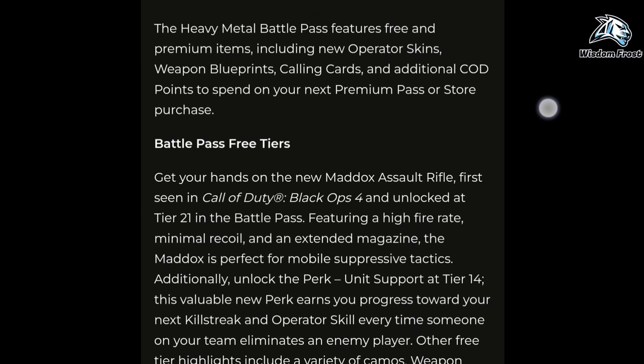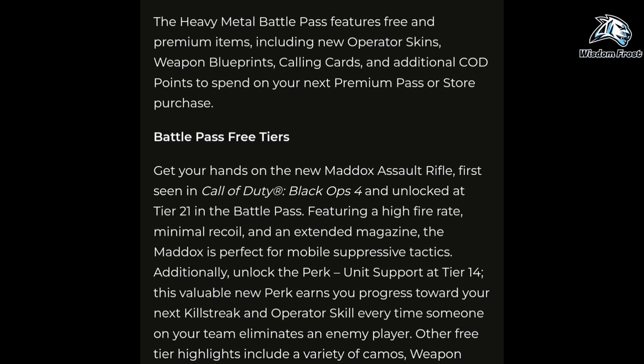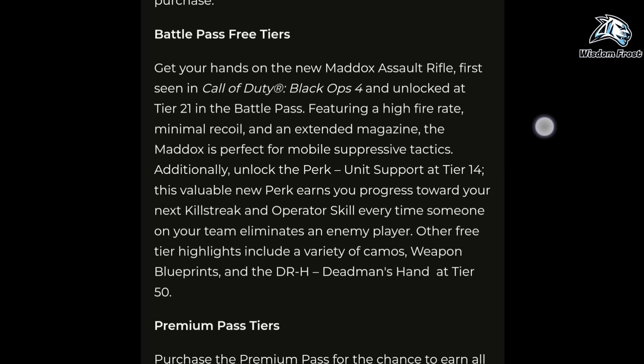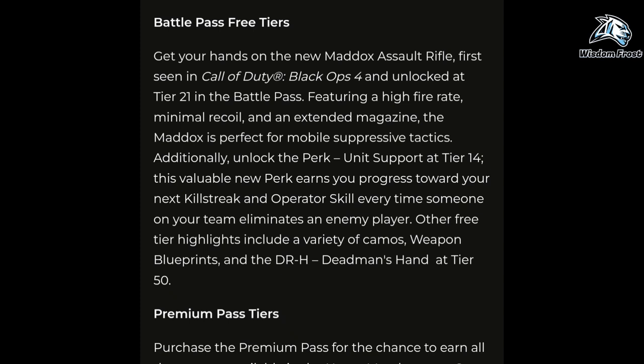Additionally, unlock the perk Unit Support at tier 14. This valuable new perk earns you progress toward your next killstreak and operator skill every time someone on your team eliminates an enemy player. Other free tier highlights include a variety of camos, weapon blueprints, and the DRH Deadman's Hand at tier 50.